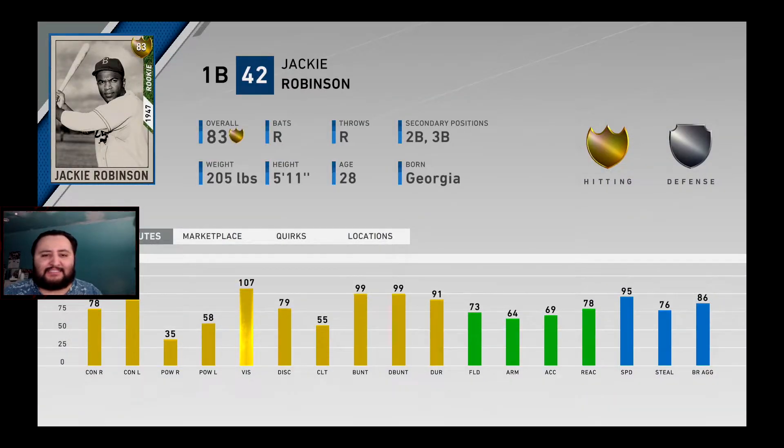Look at the stats — the Gold has 78 contact against righties, 91 against lefties. His power is 34 on the right and 58 on the left, with 107 vision. Most importantly, notice the speed at 95 and fielding at 73.